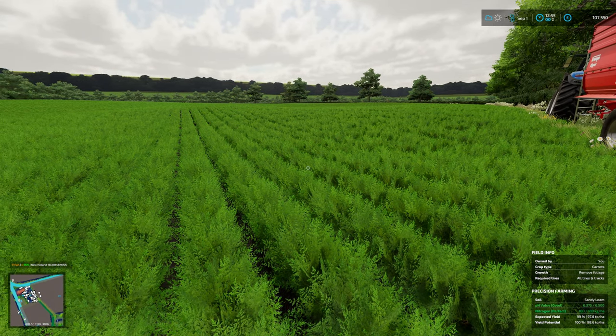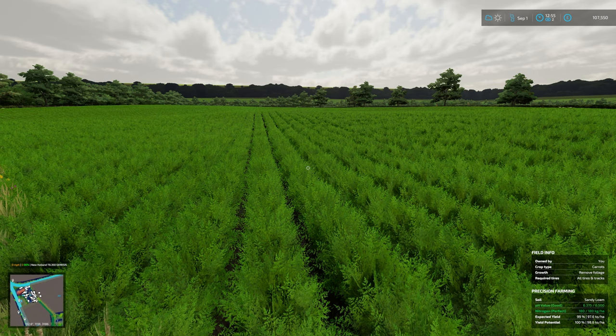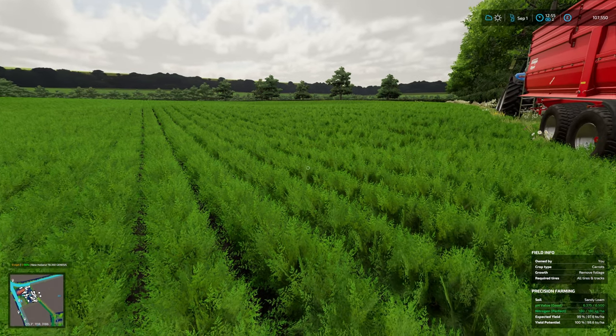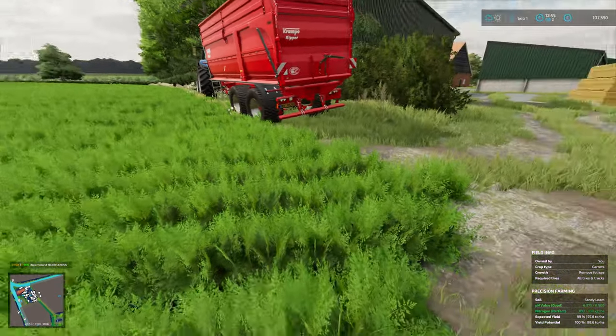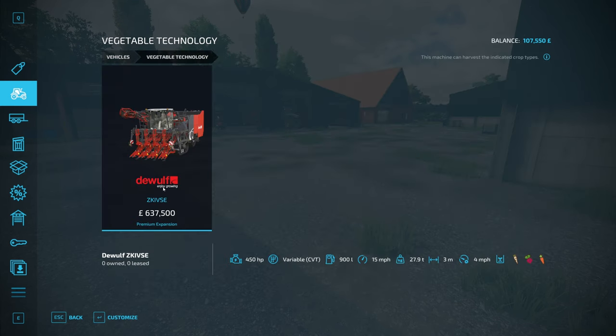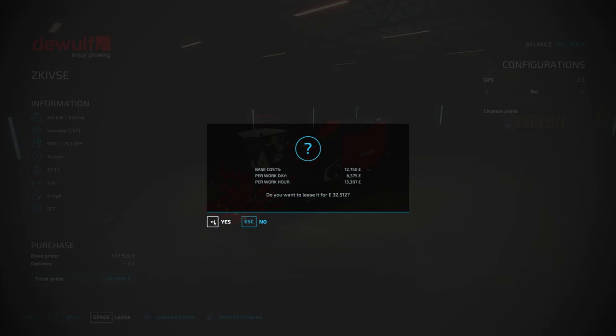One interesting thing I've noticed is it requires tyres even at this stage - the ready-to-harvest, remove-foliage stage says all tyres and tracks. Now that could be quite helpful. We've got a shot of this bad boy, the DeWolf ZK 4SE - we do not need GPS, we are not going to buy it, but we are going to lease it for 32 grand.